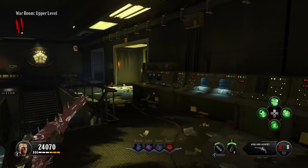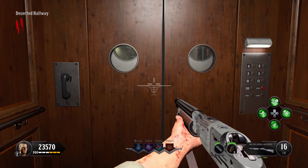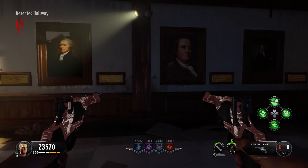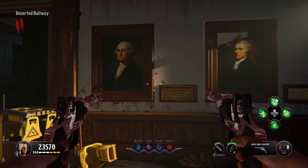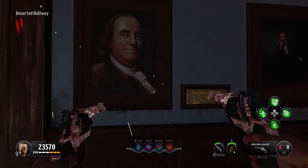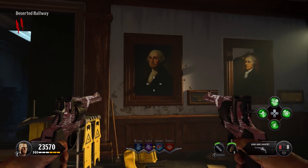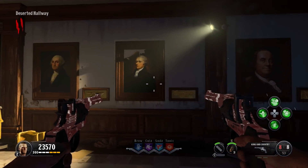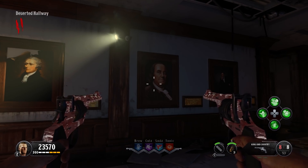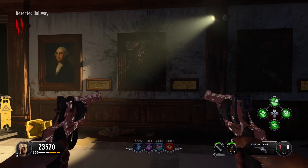I'm back in the war room and going up to the deserted hallway. I'll do these in the order they need to be inputted, though you can find the codes in any order. Note that the codes are random. What we need to do is shoot Benjamin Franklin, Alexander Hamilton, and then Abraham Lincoln with the explosive gun. You have to do it fast.